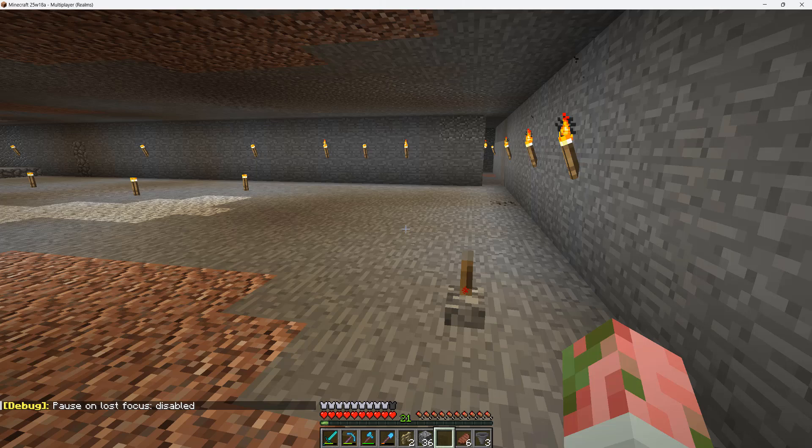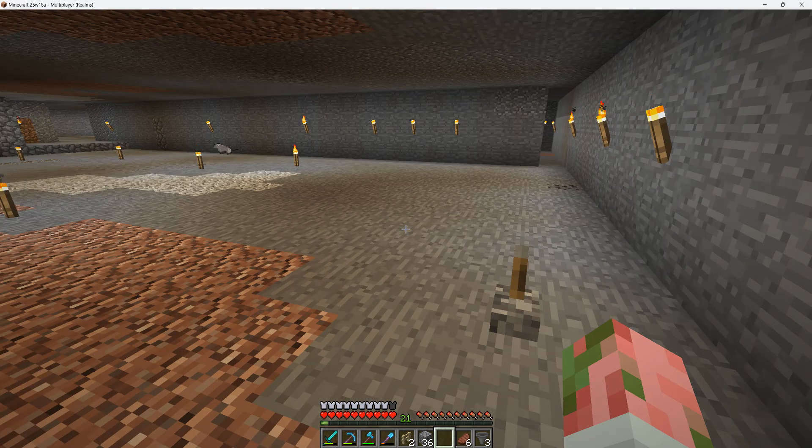Basically, when you tab out of Minecraft, if pause on lost focus is enabled, the pause screen will pop up and the trick won't work. So you need to make sure it's disabled using F3 and P, until you see disabled pop up. If that didn't work — as in nothing happened — you may need to press the FN key and F3 and P at the same time.